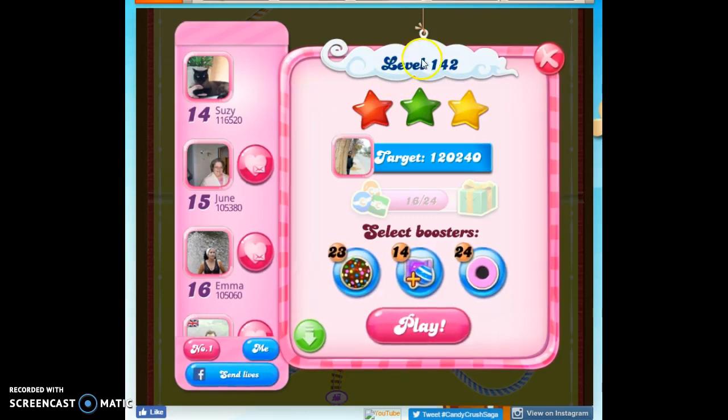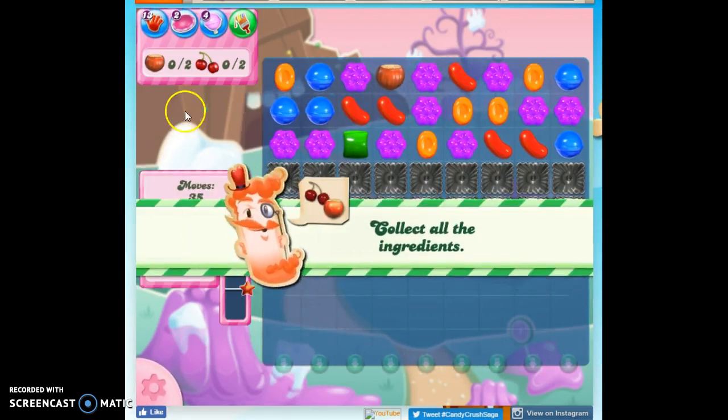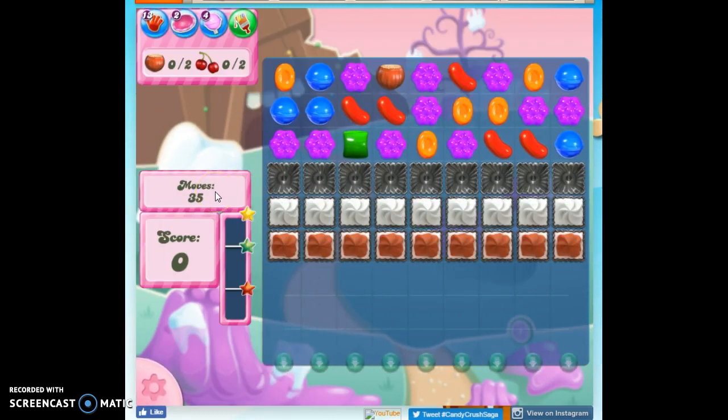Hi friends, this is Susie or Candy Crush Gooboo here to help solve puzzle level 142, where we have to collect four ingredients in 35 moves.